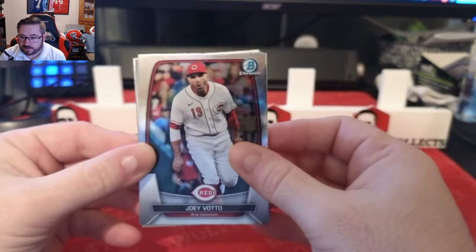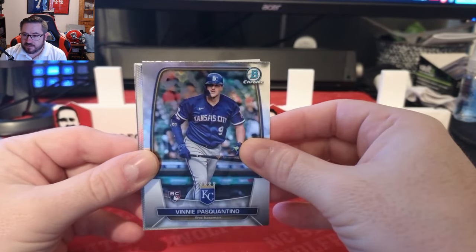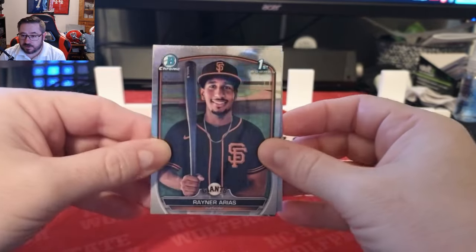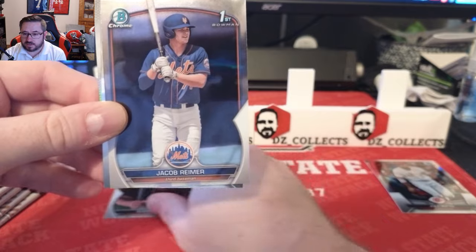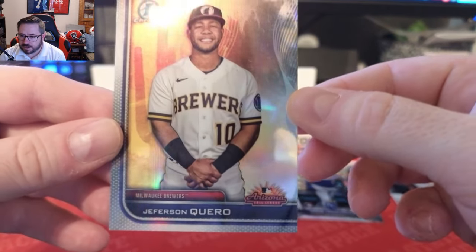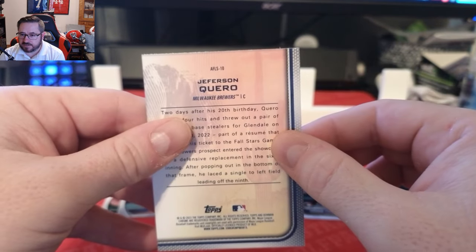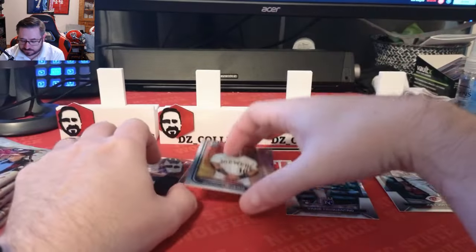First pack: we have a Joey Votto, a Vinnie Pasquantino rookie card, a first Bowman of Rainer Arias from the Giants, a Jacob Reimer first Bowman, and an Arizona Fall League insert — Jefferson Cuero from the Brewers. I vaguely remember Jason Dominguez is in that set, so that would be a sweet pull. I'm going to sort these into piles.